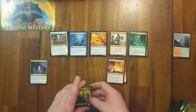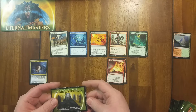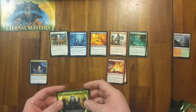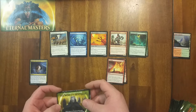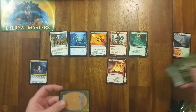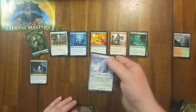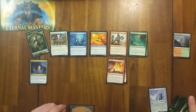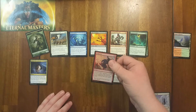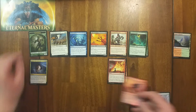Be neat to have one of those in foil. Elf Warrior token — we'll put the tokens over here. That's the foil. The rare is Winter Orb — neat rare, it's an old card. I actually built a deck with it way back when. And our foil card is Carbonize. Put the foils over here. Next pack.